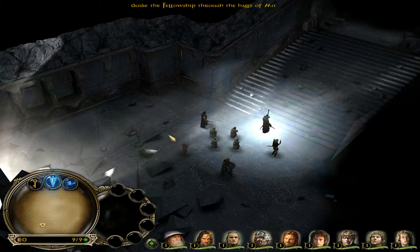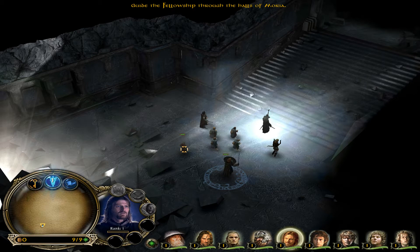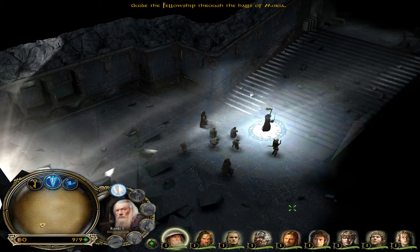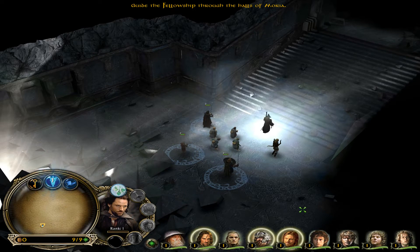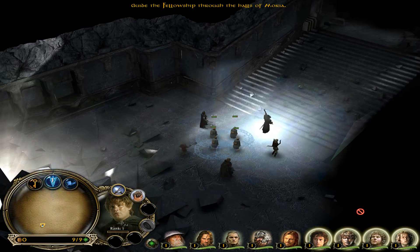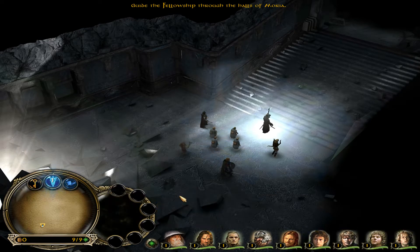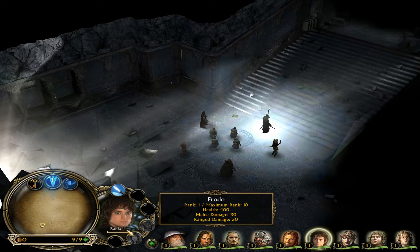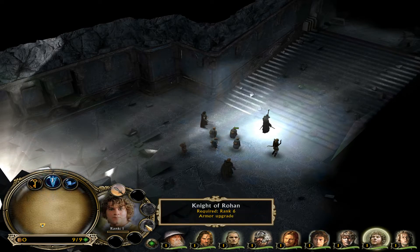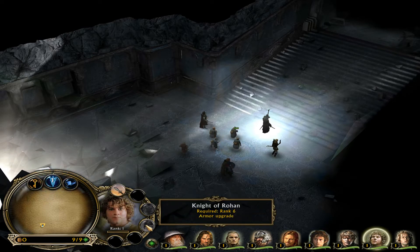Group 1 is Gandalf, Group 2 the melee heroes, Group 3 Legolas — Legolas is a killing machine. Group 4 the Hobbits, switching the rocks. Sam gains a new ability here; they all get new abilities. He gets Knight of Rohan at rank 6, King's Squire at rank 4, armor upgrade, Service of the Sword rank 4, Guardian of the Citadel rank 6. It would have been nice to get a damage upgrade, but I'll take what I can get.